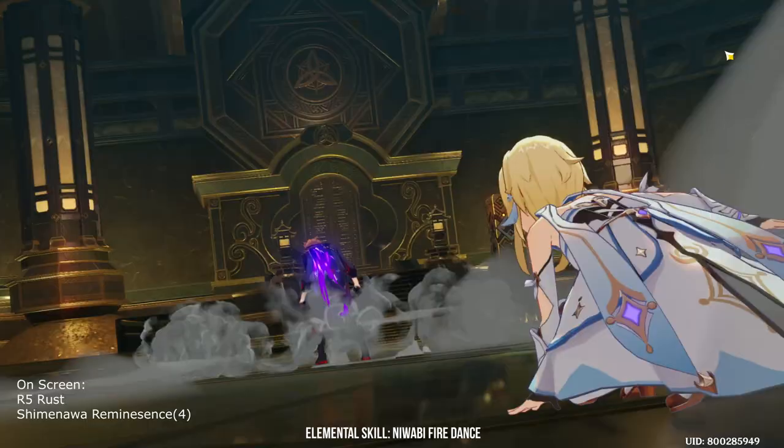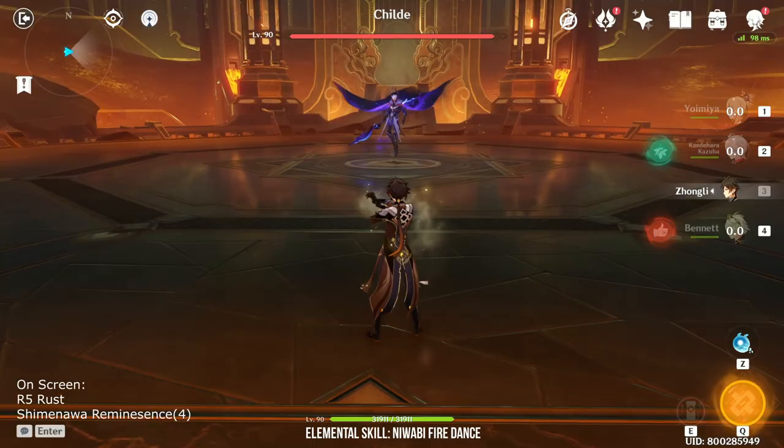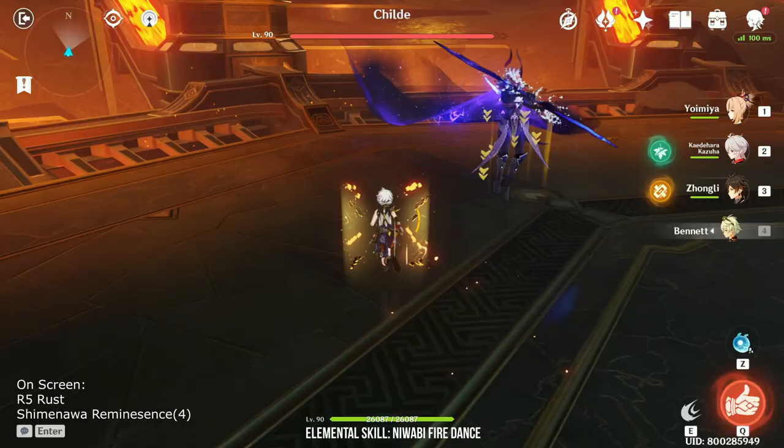However, if you have Constellation 6, your normal attacks have a 50% chance of firing an extra kindling arrow. Yoimiya's elemental skill lasts for 10 seconds and has a cooldown of 18 seconds, which means she has around 45% downtime which is pretty long. However, the cooldown can be reduced if you have Constellation 4.